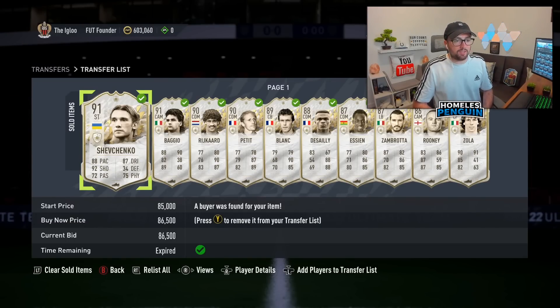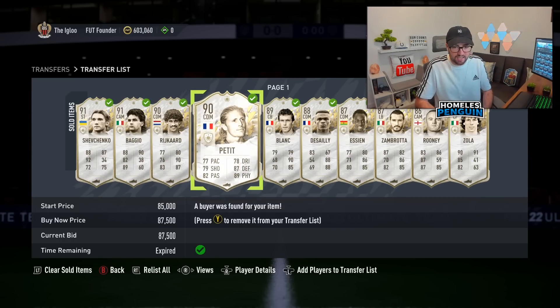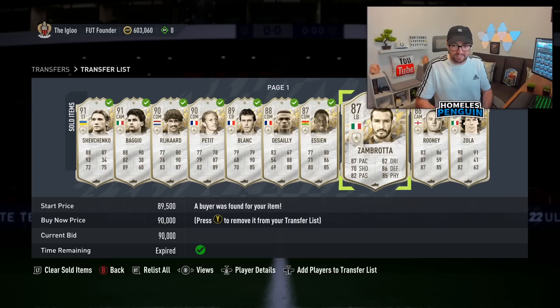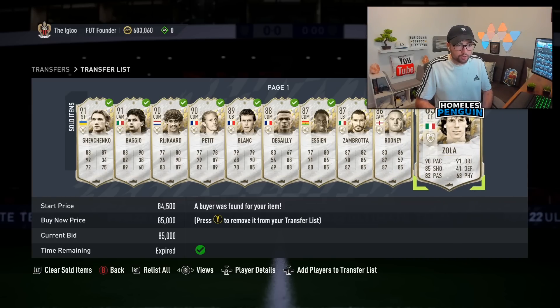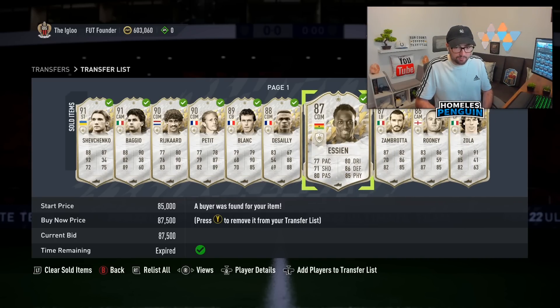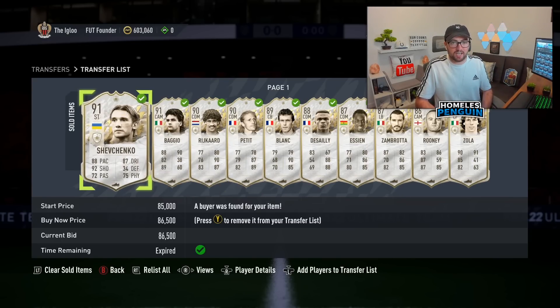To finish up the video, I'm taking you through the transfer list of all the cards I successfully flipped over the last couple of days doing icon trading. Pretty much all were bought in at around 70,000 coins and below, and the cheapest I resold were like 85,000 coins — 15k difference per trade. Some even better: by Joan at 93.5k, Petit at 87,500, Sam Brotter at 90k, Wayne Rooney at 95,000 — really nice. Hopefully you guys enjoyed it, drop a like, subscribe if you're new, and I'll catch you guys next time.